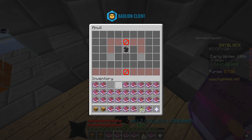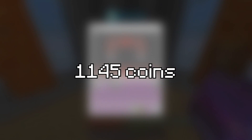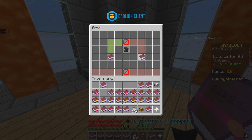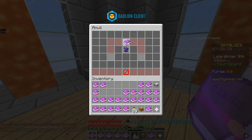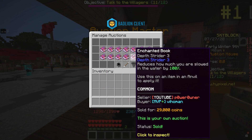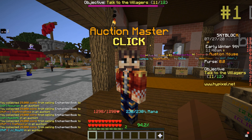We actually need two Depth Strider 2 books to make it into level 3, so that would be 1,145 coins counting in the XP needed. Now that you know the cost price, take a guess how much we could actually be selling it for. On average they go for about 35,000 coins, and sometimes all of the books sold within 30 minutes.